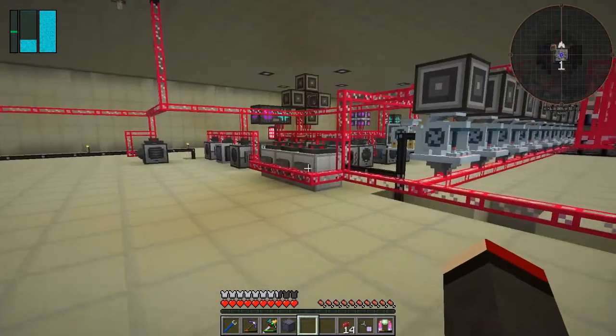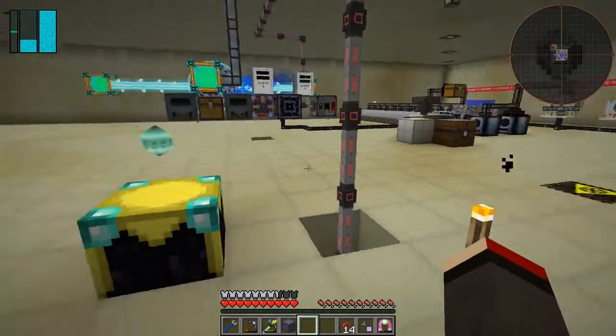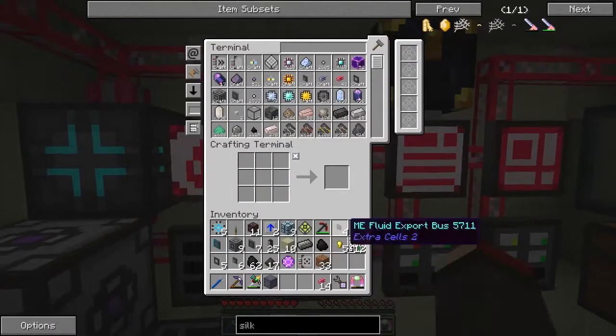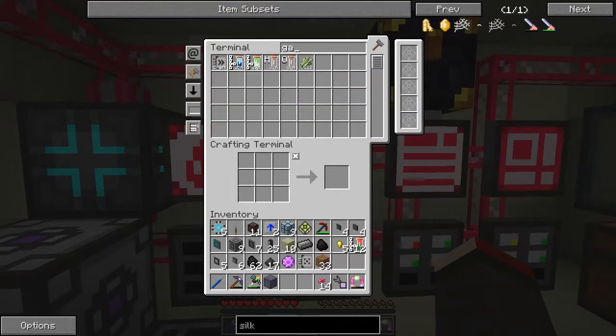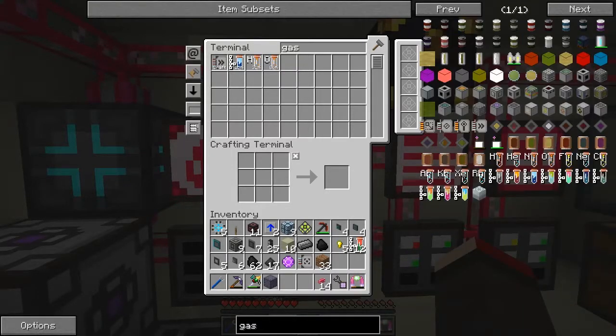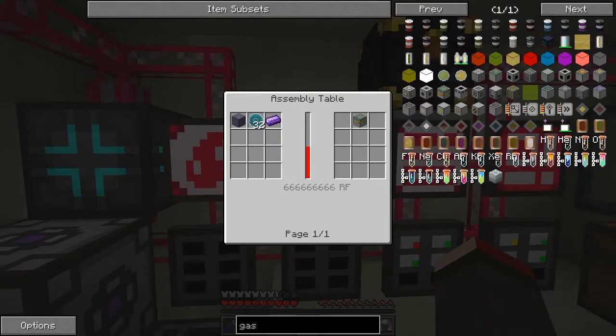I don't know what to do with that — it was just a problem. I'll tell you what we'll do: we'll go and make the next part of this thing here. We need the gas turbine controller. We need to make this Enderium — that's going to be expensive. And that's what I was thinking about making with this Enderium. I wonder how we're going to do this.